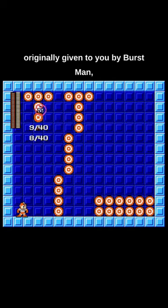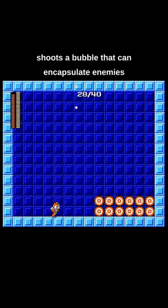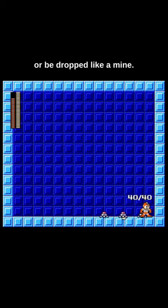Mega Man 7 Danger Wrap, originally given to you by Burst Man, shoots a bubble that can encapsulate enemies or be dropped like a mine.